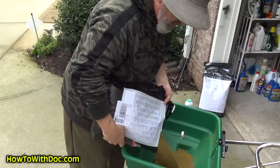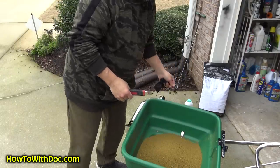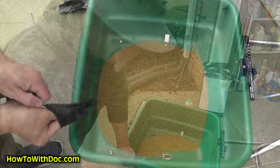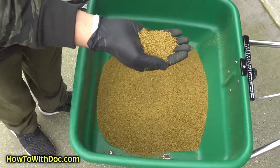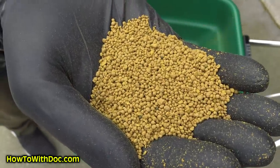Make sure your spreader's closed before loading. We'll end up putting probably three or four bags in and get it going. Here's what the product looks like — that's the DG particle, and that's what you want right there.